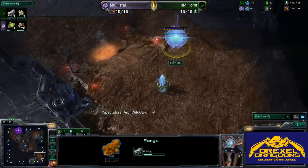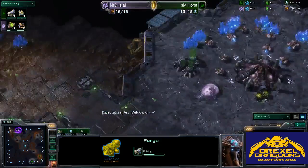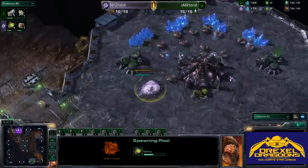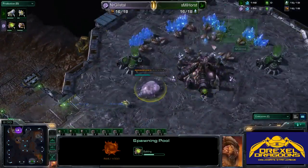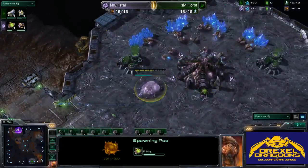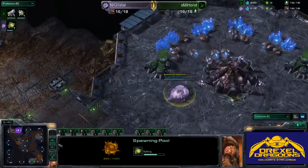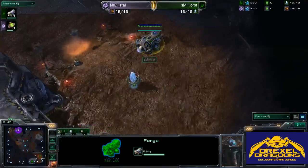There are a lot of options off of a Forge fast expand — you can do air pressure, heavy gate play, or go into quick Robotech. It looks like we're going to see a 13 pool with no gas from Glistel, so it looks like a gasless expand. The Forge fast is about to finish; hopefully he goes Nexus first.